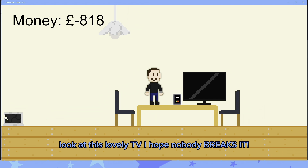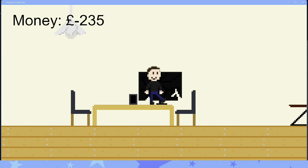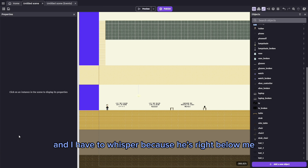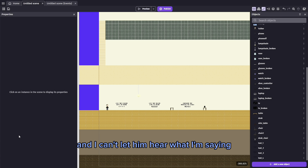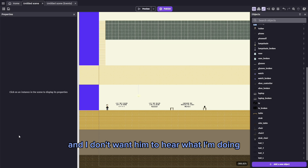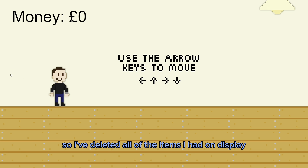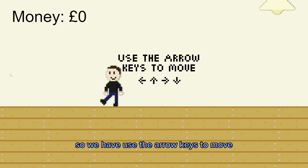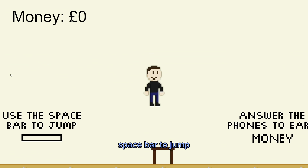Look at this lovely TV - I hope nobody breaks it. It's six days till my dad's birthday and I have to whisper because he's right below me and I can't let him hear what I'm saying. I've done a lot, I just haven't been able to record because he's been home all day on the phone. I've deleted all of the items I had on display and now I'm setting up the actual layout. Use the arrow keys to move, space bar to jump.